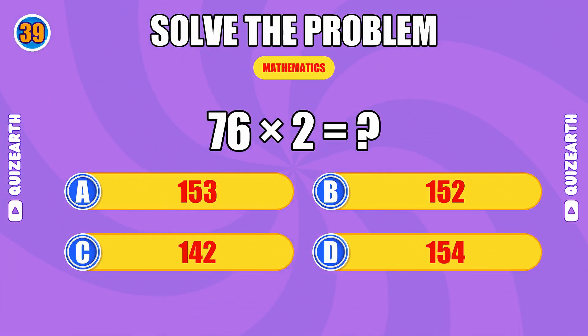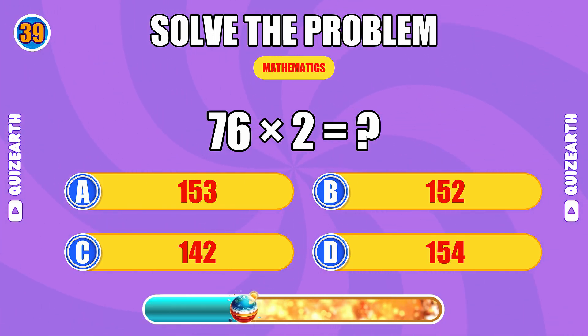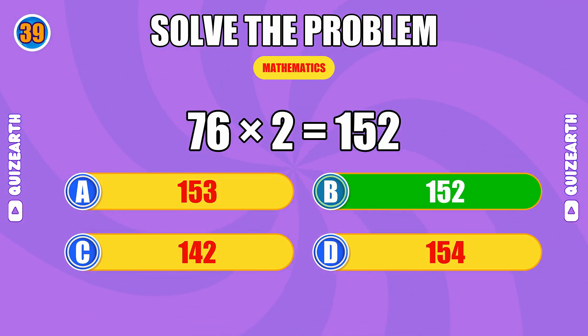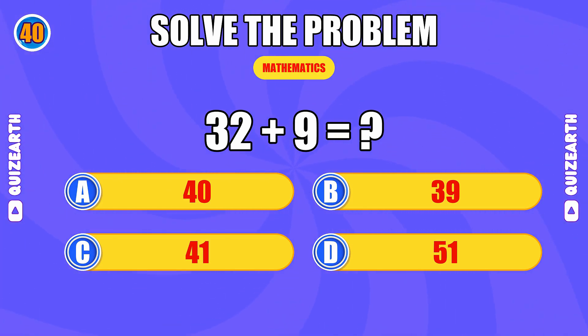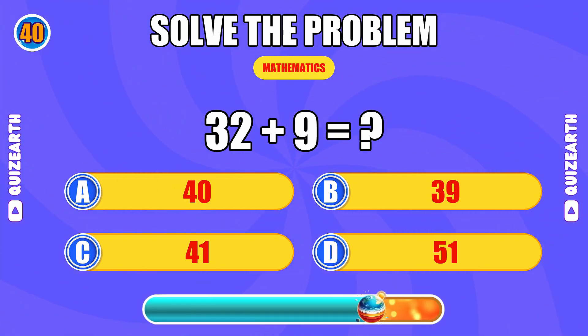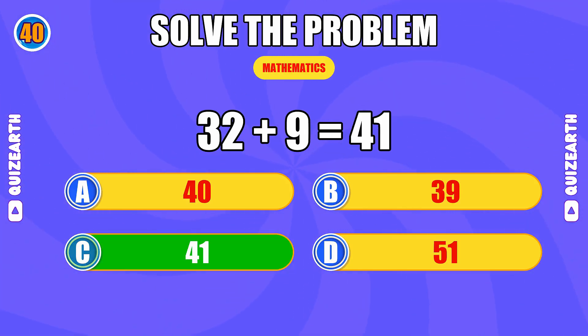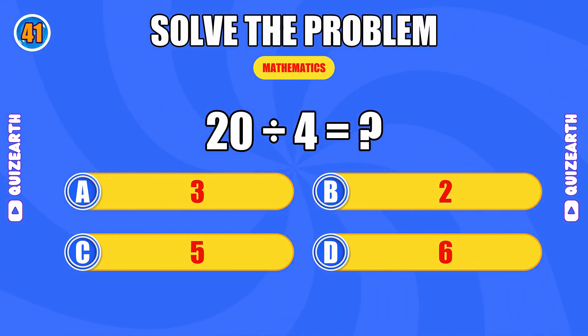What do you get when you multiply 76 by 2? Genius move, the answer is 152. What is 32 plus 9? Too smooth, the answer is 41. How much is 20 divided by 4? Incredible, the answer is 5.